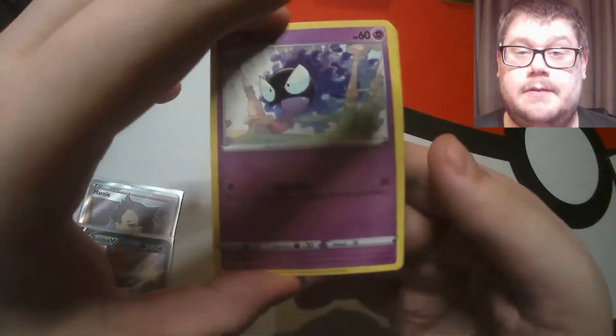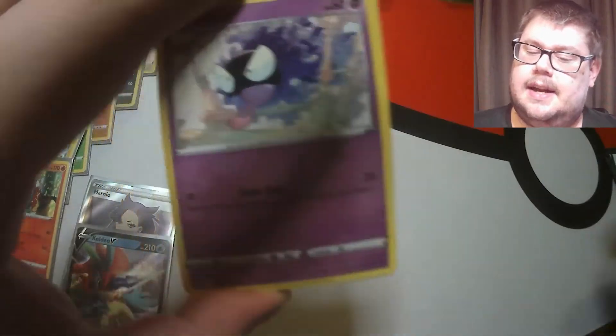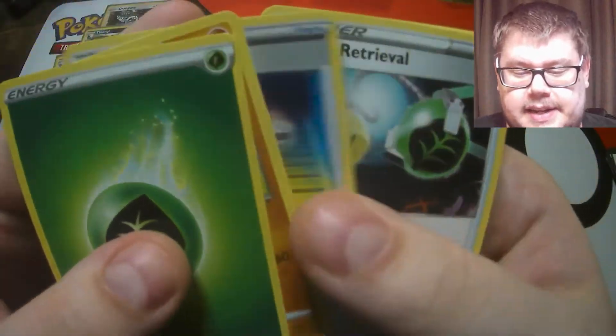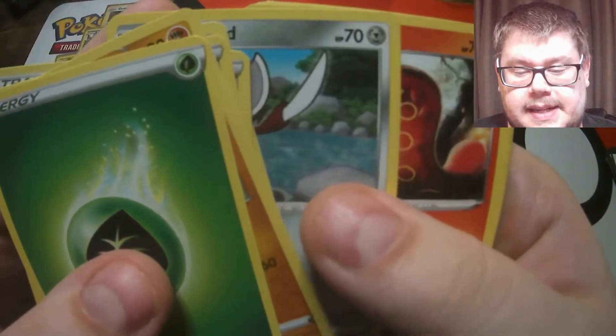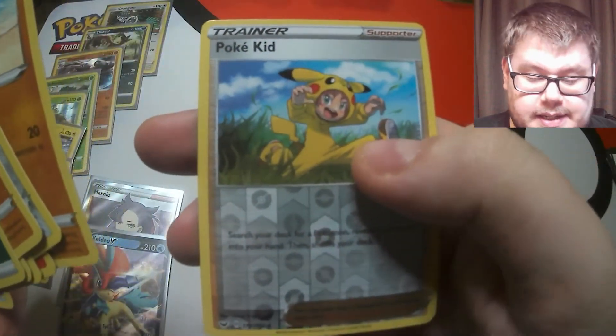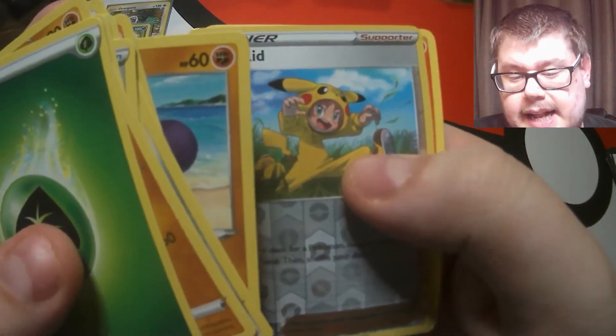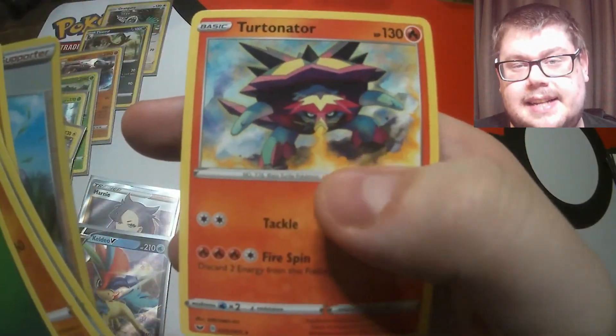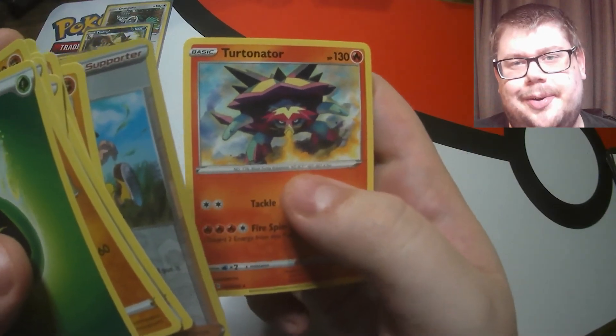Finishing off with the last pack - let's see if we can get another ultra rare or better to finish us off. We have a Gastly, Sizzlipede, Yamper, a reverse Poké Kid, and a Turtonator. I hope you enjoyed the video - have a good one!